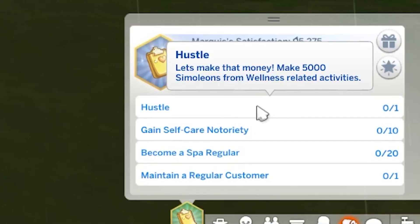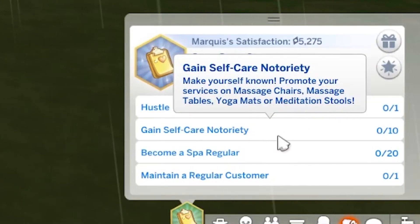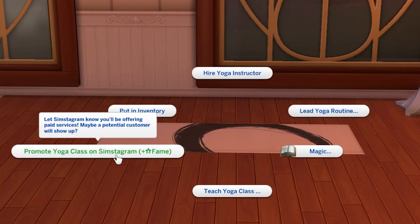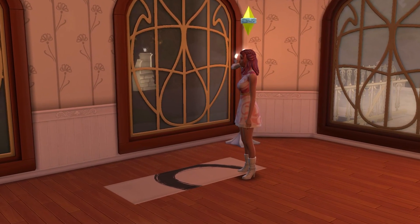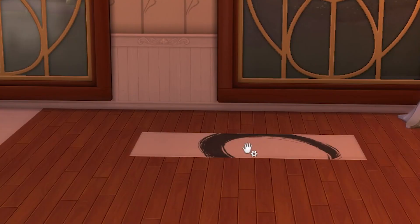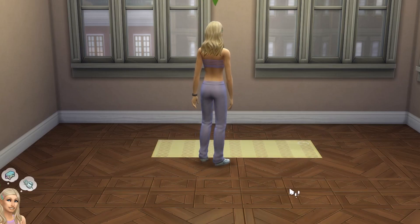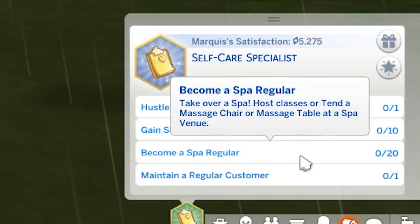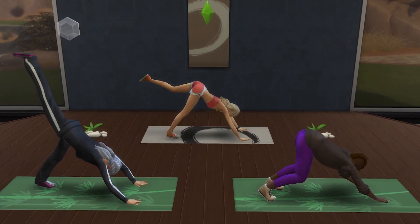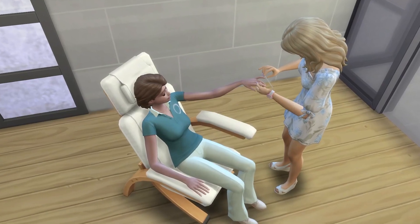To complete the aspiration, you'll need to make 5,000 simoleons from teaching classes, which is pretty easy. You'll also need to gain self-care notoriety, which is done by clicking on yoga mats, meditation stools, massage tables, or salon chairs and selecting to promote services. This needs to be done 10 times, though there's about a 20-hour cool-down between each action, making it a big time constraint. Becoming a spa regular just means you need to host 20 yoga or meditation classes or spa services at a spa venue - so giving massages and manicures will count too.